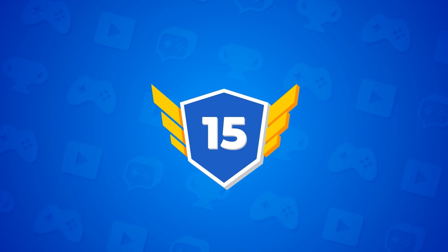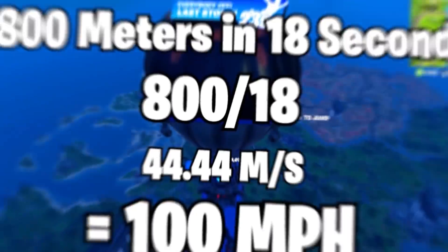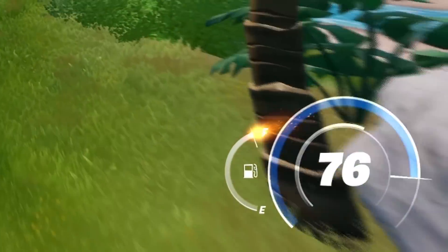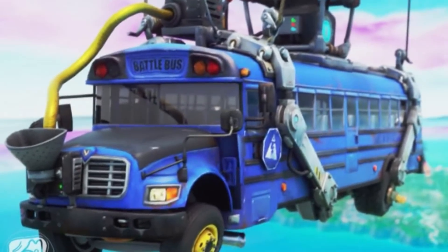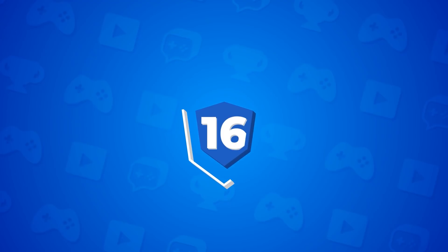For our fifteenth myth: the flying Battle Bus moves as fast as the Armored Battle Bus. This one took a little bit of math on my part, but after doing the calculations, it shows that the flying Battle Bus travels at about 100 miles per hour, whereas the Armored Battle Bus — the one that we can actually drive — caps out at around 76. So it turns out that the flying Battle Bus is still going to be your faster method of transportation.